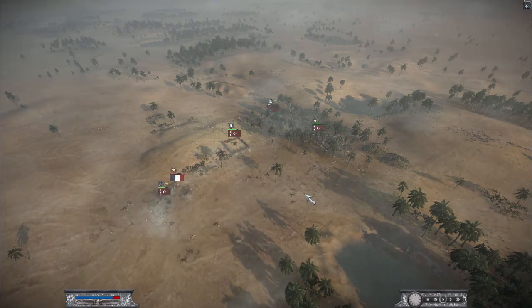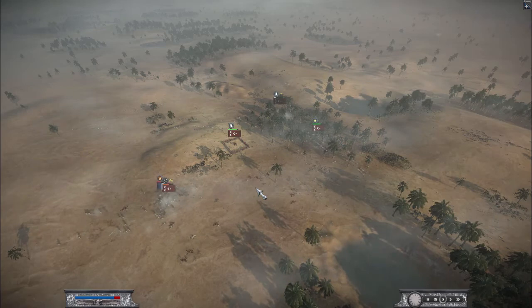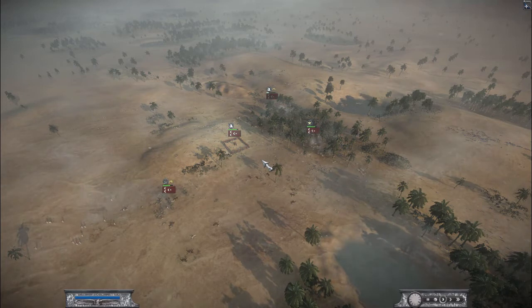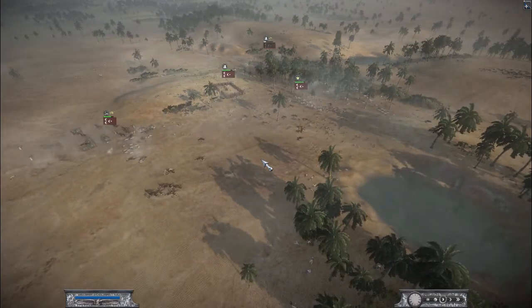Crucible won the game with Ottoman Empire. That was an awesome game — really good. Freelancer made a good game too, a really good game. Thank you all for watching and I hope to see you in my next video. Athenian out, ciao!